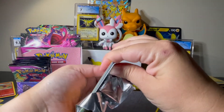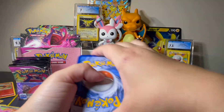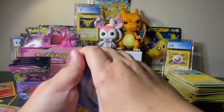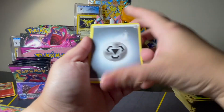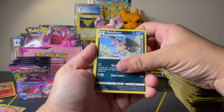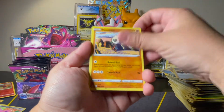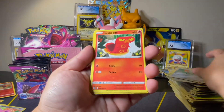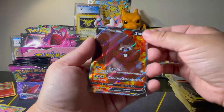We've got about half the left side to go and no massive hits yet — a couple VMAXs, but no Alt Arts, no Secret Rares, no Gold, no Rainbow. Hoping that changes. We've got Steel, Mandibuzz, Gliscor, Caitlin, Pancham, Wooloo, Pansage, Klefki, Sizzlipede, Judge Reverse, and a Greedent V Full Art.